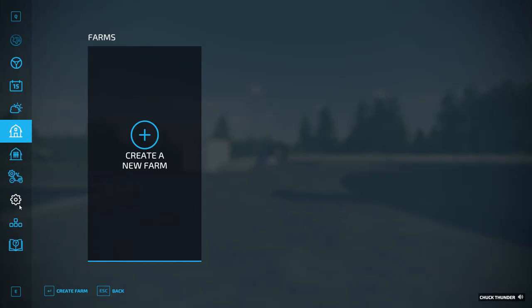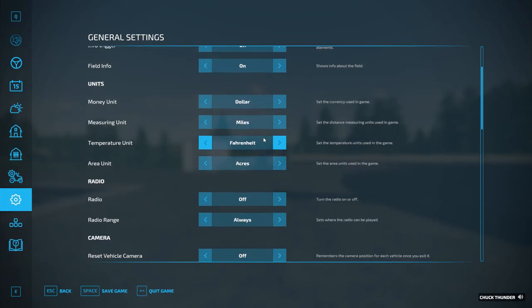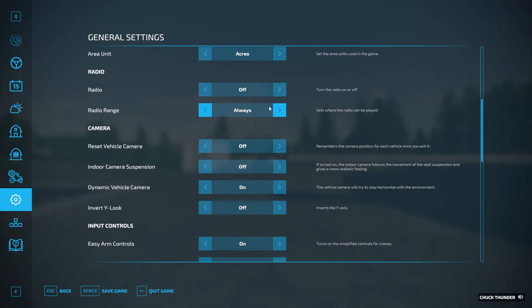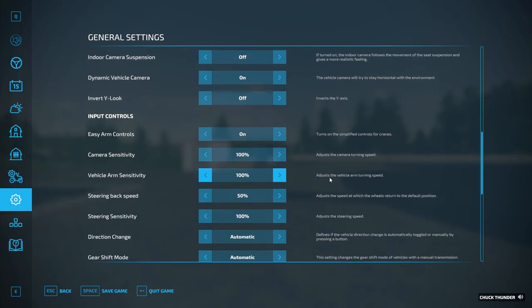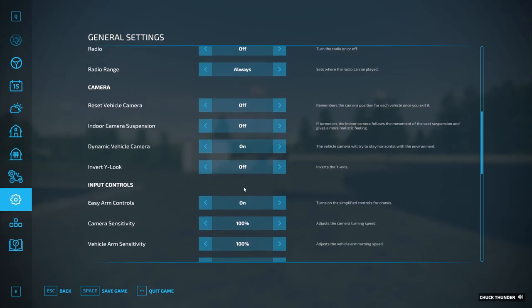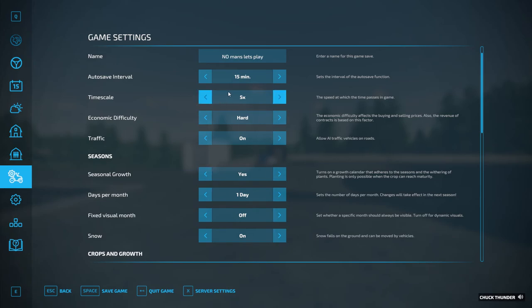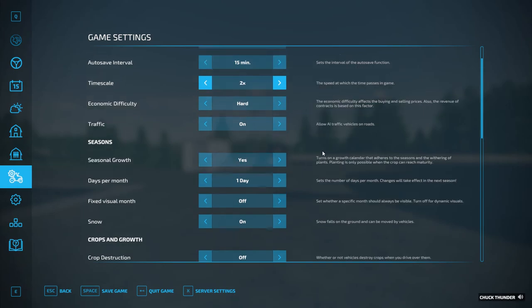I've got to make all my changes to the game so that all my settings are here. We're going to be all in American units, no radio, we have to start and stop the engine on our own, we have to refill our own stuff on our own. We're going to have seasons on, timescale we're going to leave at one to two times for now, just because I can always speed that up as I need. Economic difficulty hard, auto-save intervals we'll do over 15 minutes.